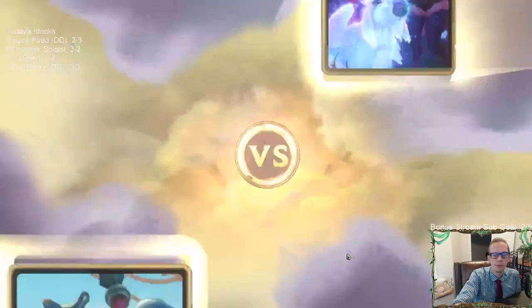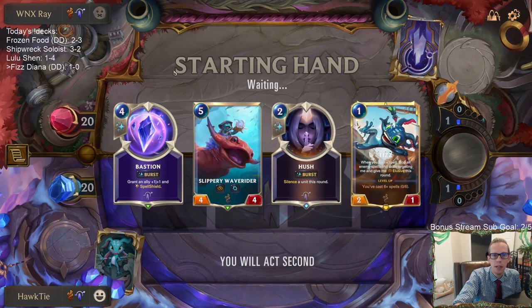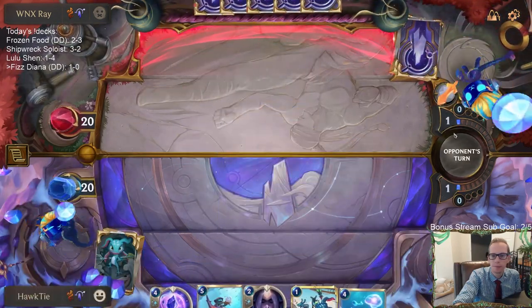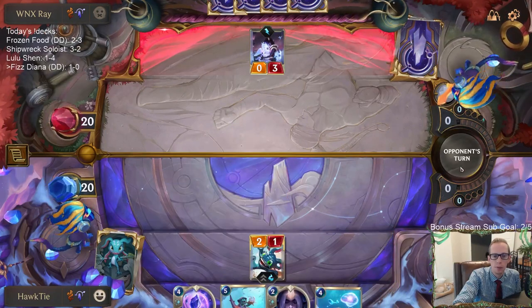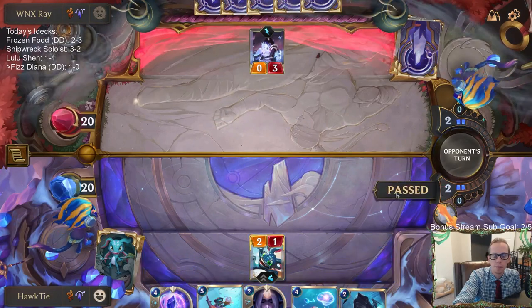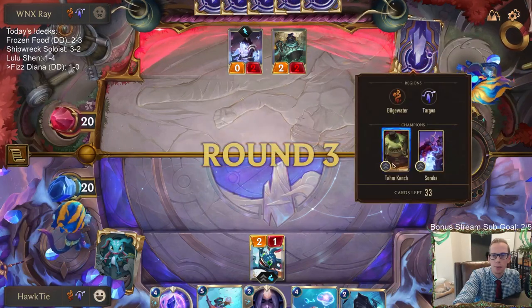Alright, it's not Karma or Trundle so I'm happy! This is going to be one where the elusives are very very important because we're not going to be able to do any damage on the ground. I'm very good at blocking, so keeping Bastion to stop things. I honestly don't know if I'm supposed to be playing that there or just waiting. Yeah, maybe I should have been waiting because I'm not attacking into this 0/3.